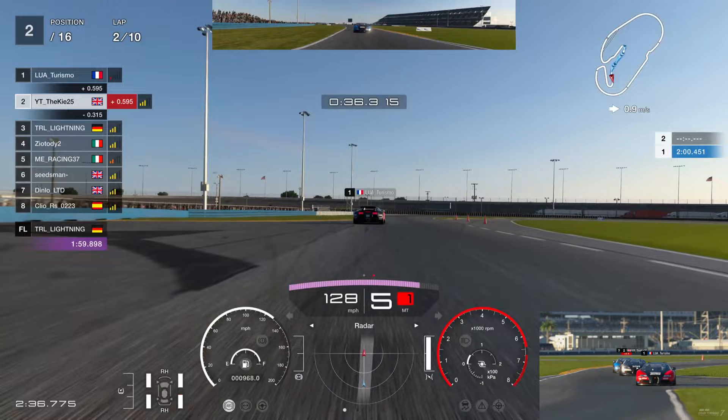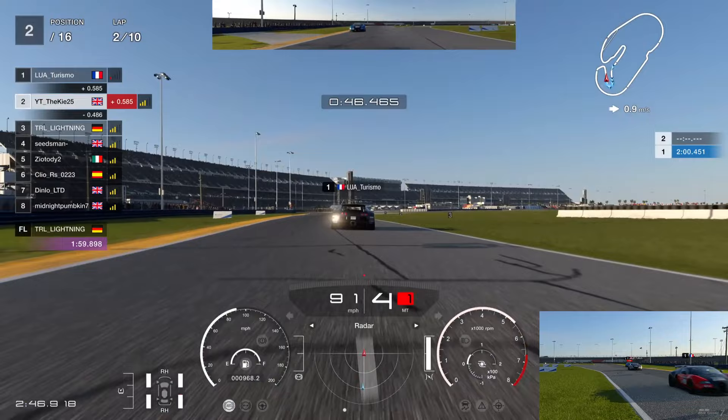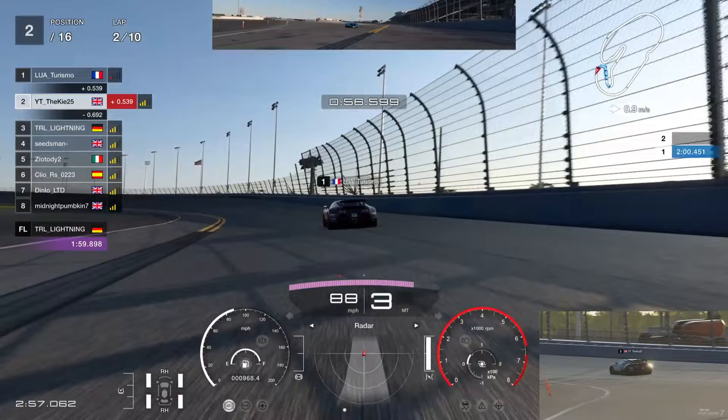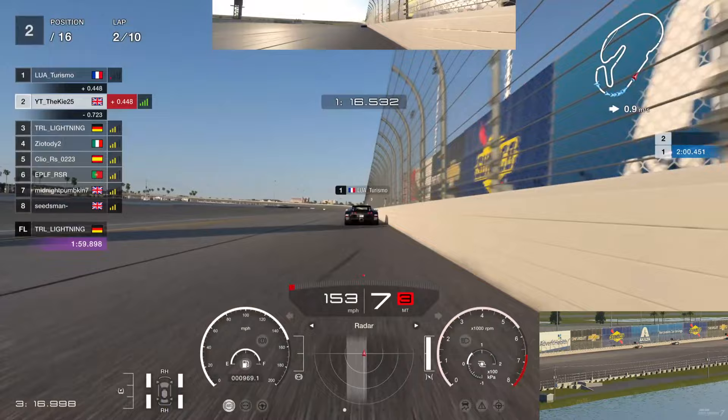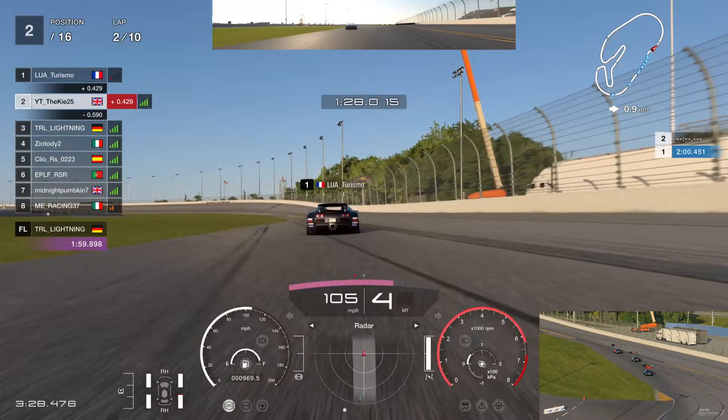Mick drops further back - you can see on the delta we've got a little more grip than him. As we get on the throttle, Mick's car gets a little understeer from the dirty tires, dropping to about half a second behind. Into the next left-hand corner, he's still not got grip, dropping down to about seven tenths. But Mick absolutely sends it through the bus stop to get back into slipstream - he actually gained two tenths instantly.